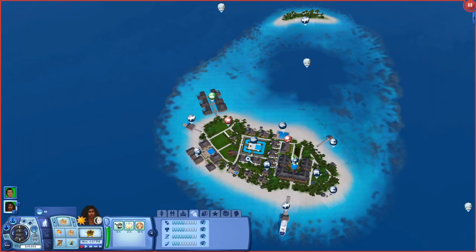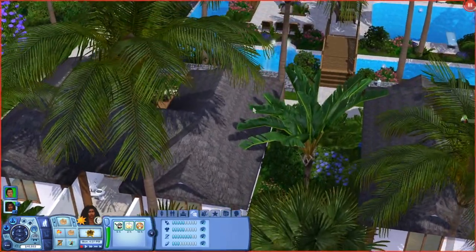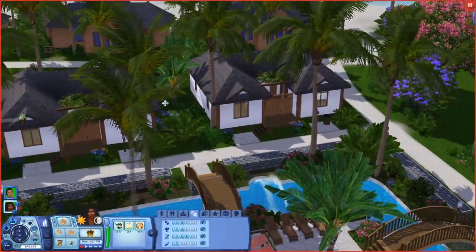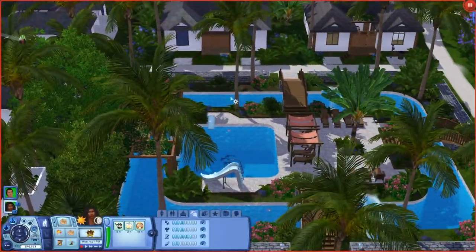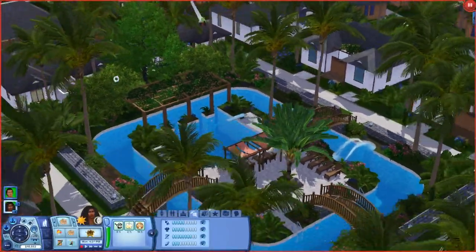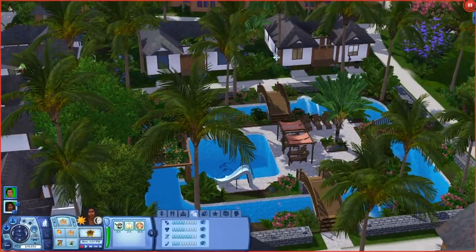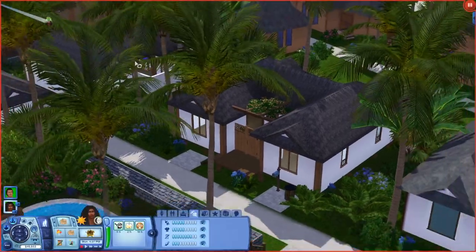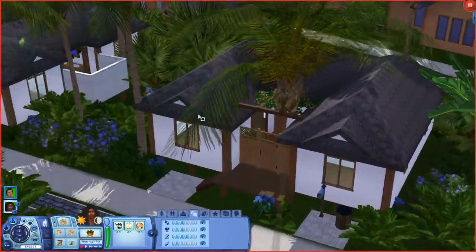Surprisingly, I actually want to check out the houses first, because even though I'm using this as a vacation spot, I really want to see what they look like. This is the town center — I guess it would be this pool area — and I think it is so, so beautiful. I was taking some really good pictures over here; I just love the water and everything. There are houses all around it, so if you decide you want to move your sims here, they have some lovely homes to live in.